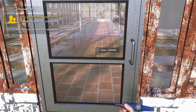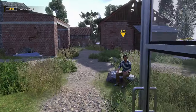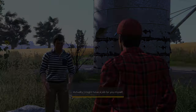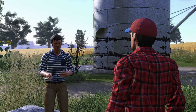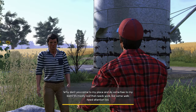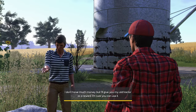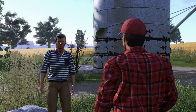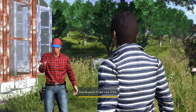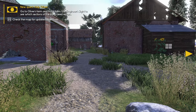Let's build this. Nice. New quest: complete the repairs. So this is going to be a repairing thing. Am I supposed to talk to you again? You were pretty good at this. I'm sure you'll do well on this farm. Actually, I might have a job for you myself. Why don't you come to my place and do some fixes to my barn? It's mostly the roof that needs work, but some walls need attention too. I don't have much money, but I'll give you my old tractor as a reward. Sounds good, I'll take care of this. Side quest — new quest: Help Oliver. I'm going back home now. Good luck. Go to Oliver's farm, fix his barn.